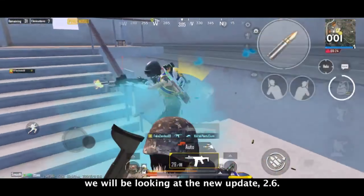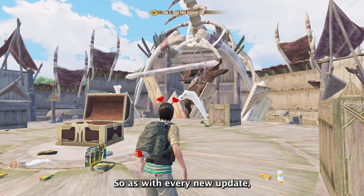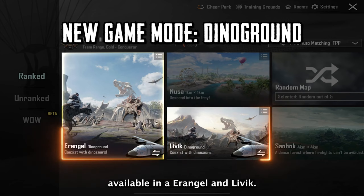Welcome guys. In this video we will be looking at the new update 2.6. As with every new update, we get a new themed game mode, and this time it's called Dino Ground, available in Erangel and Livik.